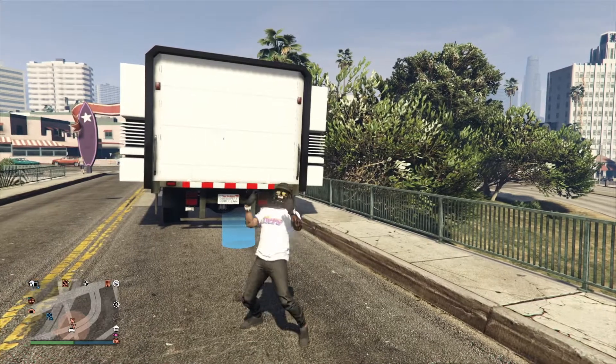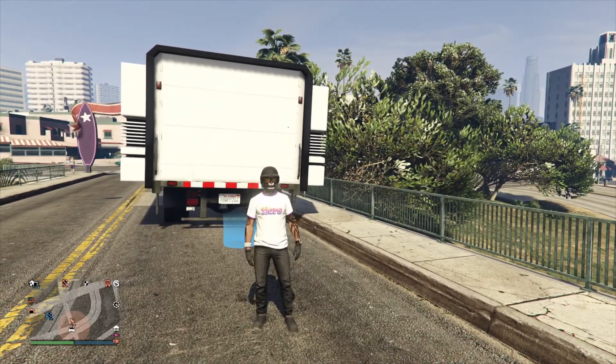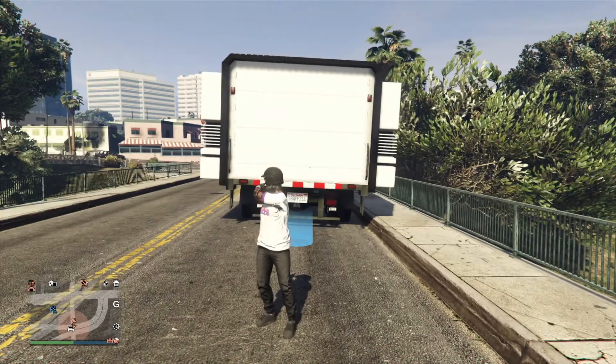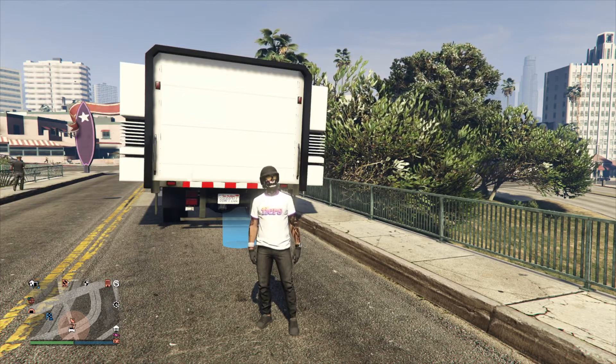This glitch is super easy and it does require you to have a friend to help you out and to make sure that you do have an MOC with the work dispute mission unlocked. Now your friend will have to be the host of the mission for you to get the red joggers. Otherwise it's going to just give you the black joggers.